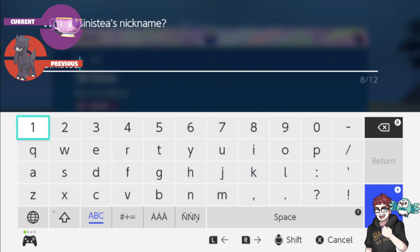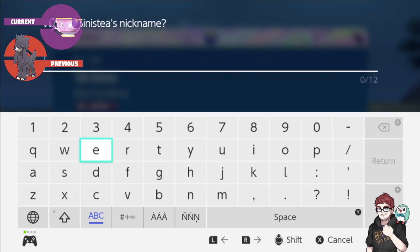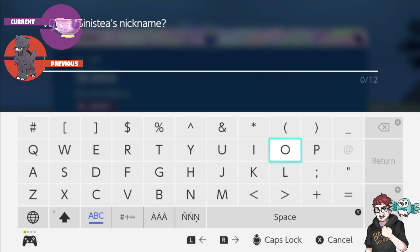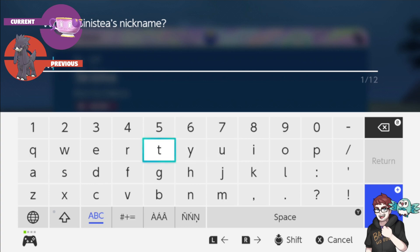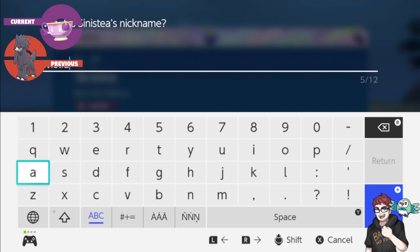I need a nickname for this shiny Antique Sinistea. We're definitely gonna take a look at the mark, I'm very interested. What are we gonna call this? Melia — I like that. Melia Antiqua. What's that in reference to? From Xenoblade Chronicles — nice.